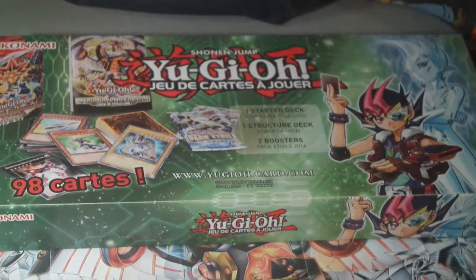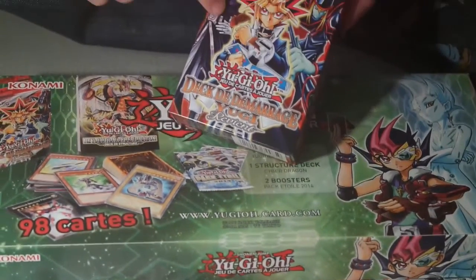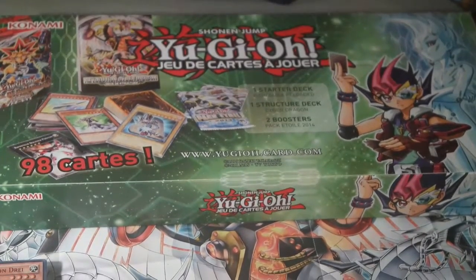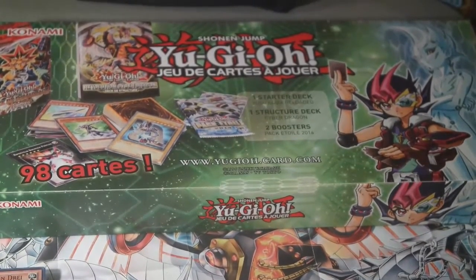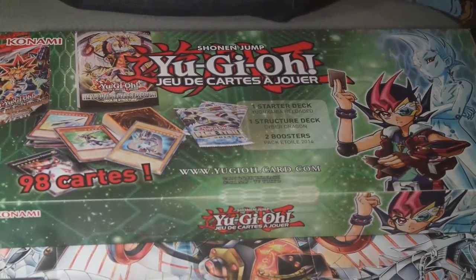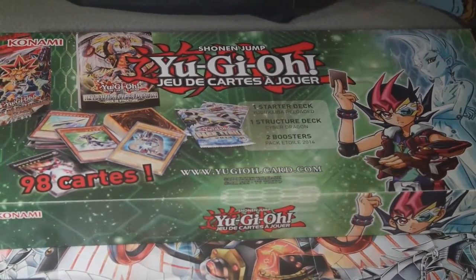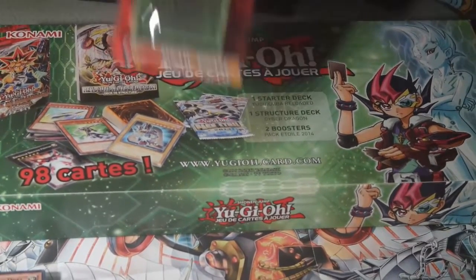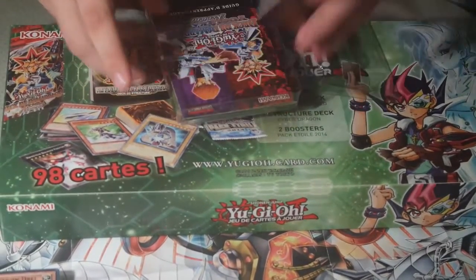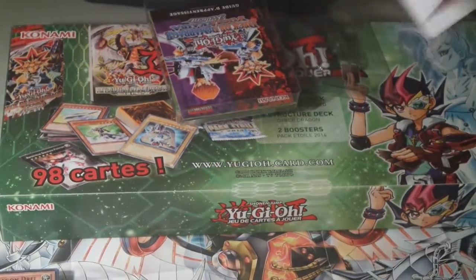Yugi. Hey. It's Yugi. I'm not sure if there is an English version. If so, I've never seen this. If so, it's actually a pretty good price. We've got another playmat. It's 20 euros, it's like 17 pounds. And this alone is actually 20 pound.